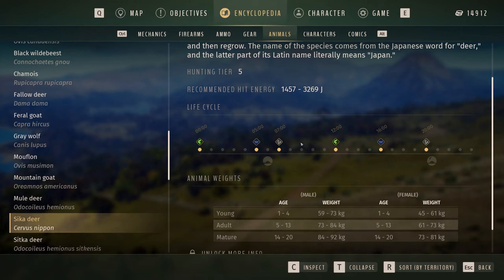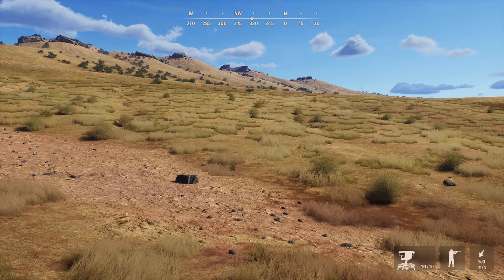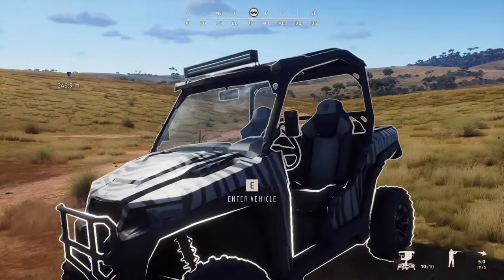Hunting tier five, recommended hit energy - the 308 is perfect for them. Life cycle shows I'd hunt them between about 7 and 12. Animal weights: young male up to 73 kg, female up to 61 kg; adult male up to 84 kg, female 73 kg; mature male up to 92 kg, female up to 81 kg. The female is about 10 kg lighter than the male.